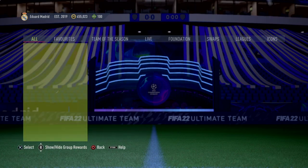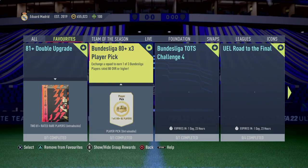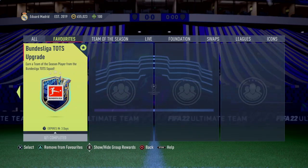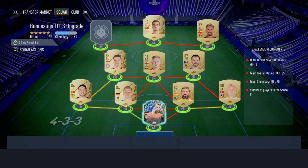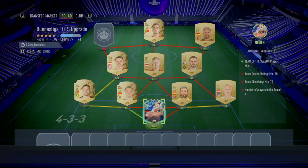Yo, how's it going guys, welcome back to the video on the channel! Today we got some new SBCs, and one of them is the Bundesliga Team of the Season upgrade. Basically you need to give them an 85 team with 70 chemistry and one Team of the Season player, which I will give them.